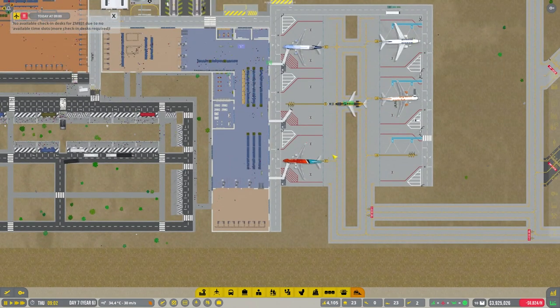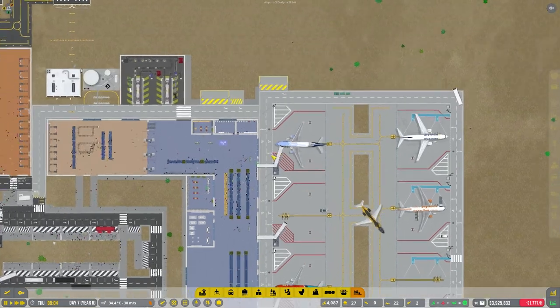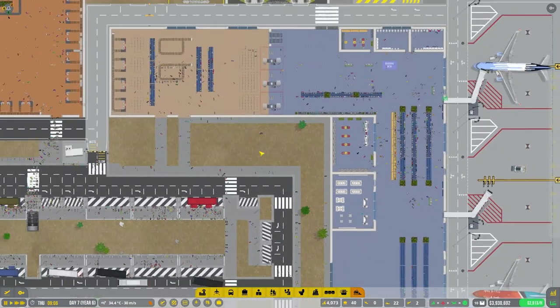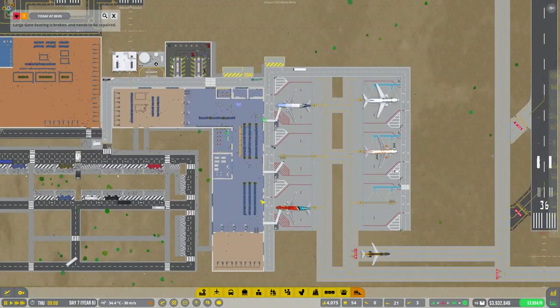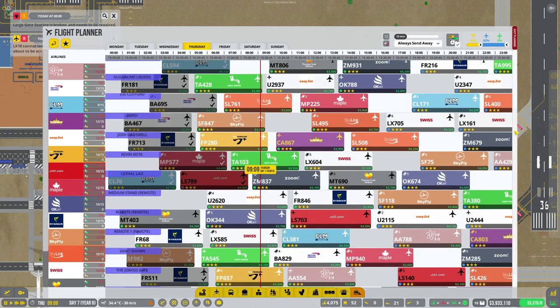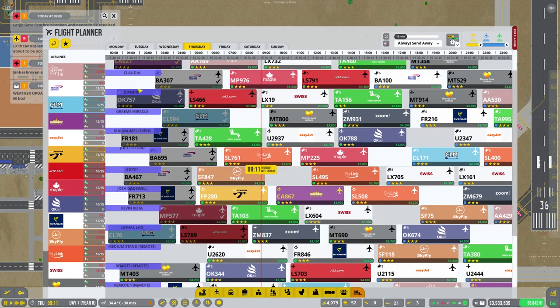Please leave comments on what you would like to see. This boarding desk still hasn't been built — what's taking them so long? Let's have a look. There are plenty of flights. I still notice the satisfaction on most of these is low, and I really do think I need to start again with this.